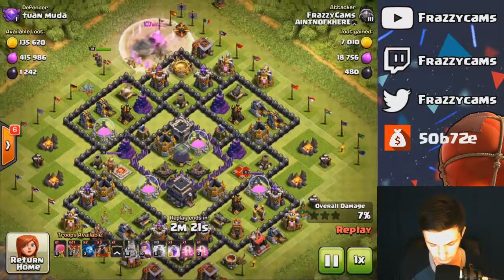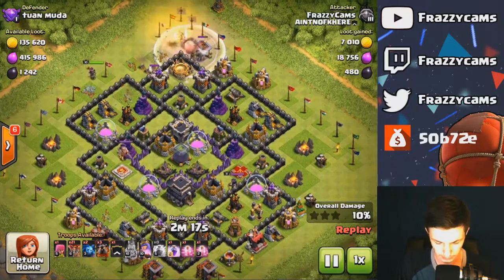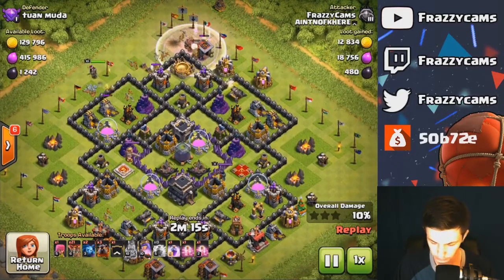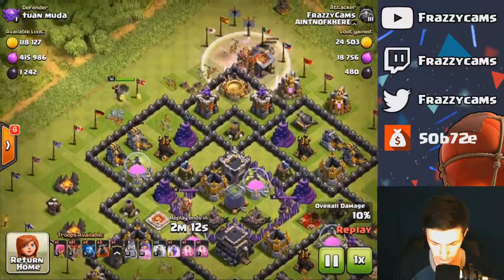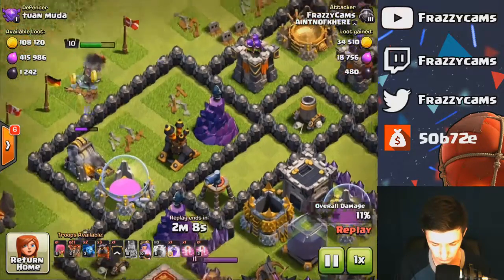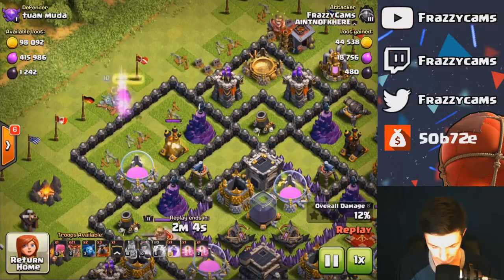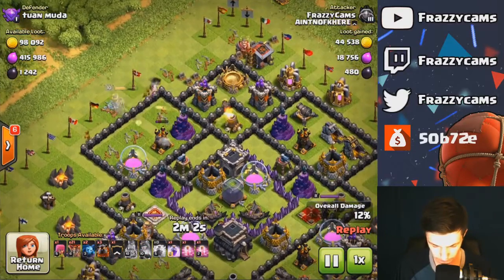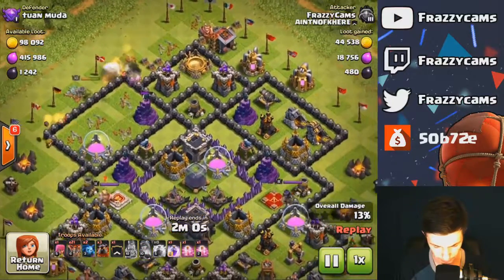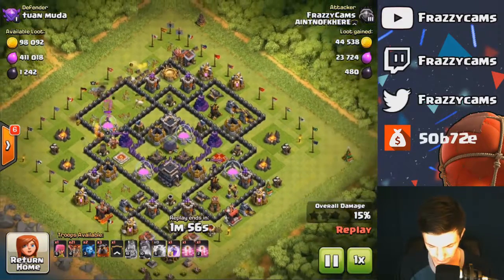But that was not the case. Because I knew I didn't want to come from the bottom — I was thinking I was going to come from the top down because of the air sweepers. As you see, the king is dead. The queen is over there working on the gold collector, and then she's going to swing in for this air defense here. I'm going to pop her ability right now, so the air defense is going to go down, the wizard tower is going to go down, and then the attack should start from the right side going in.